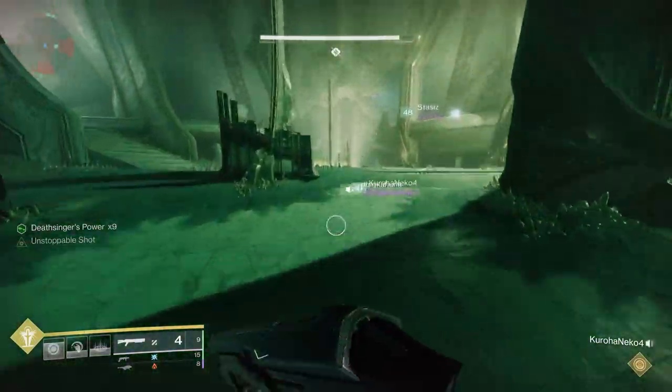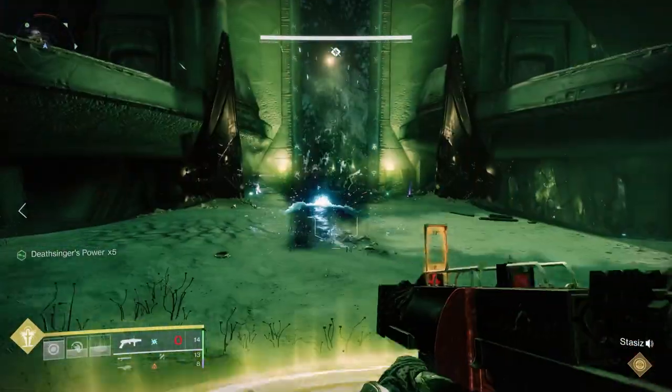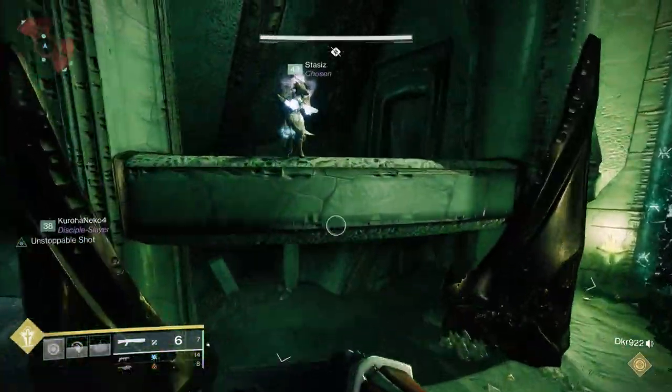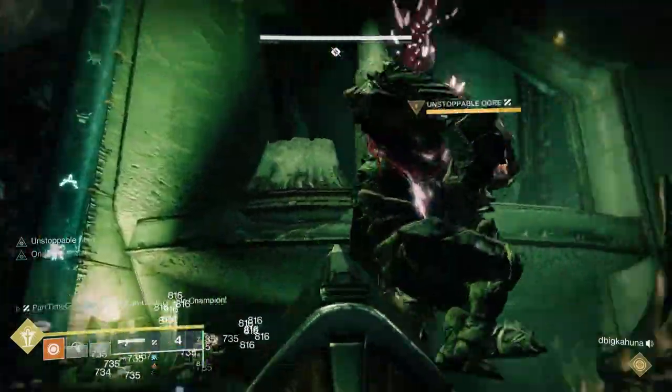If you're trying to do the challenge, literally what you do is: let's say you go on the right, you start on the right, and you're the person who's going to go and steal the brand. To steal the brand, you obviously go get the brand claimer from the knight, go over to the right, do that, and sit on the Totem. When you come back, you're going to go all the way over to the left and do the same thing.